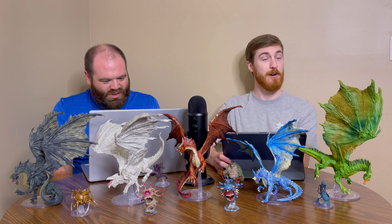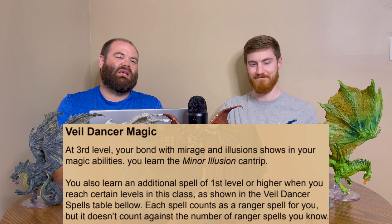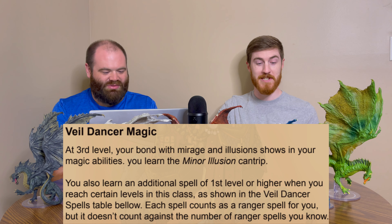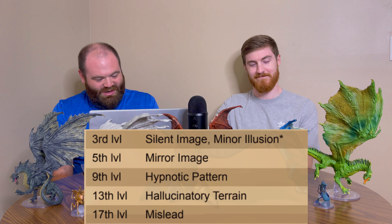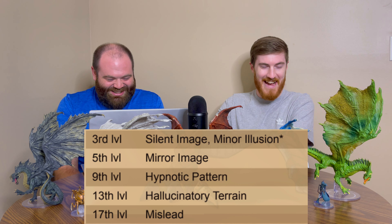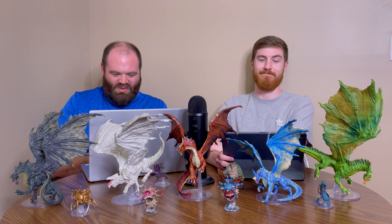We're a ranger, so we're a half-caster and we're going to get some extra spells. You'll notice a very quick pattern with a certain magic type — silent image, minor illusion, mirror image, hypnotic pattern, hallucinatory terrain, and mislead. So almost entirely illusion-based magic that you will get.